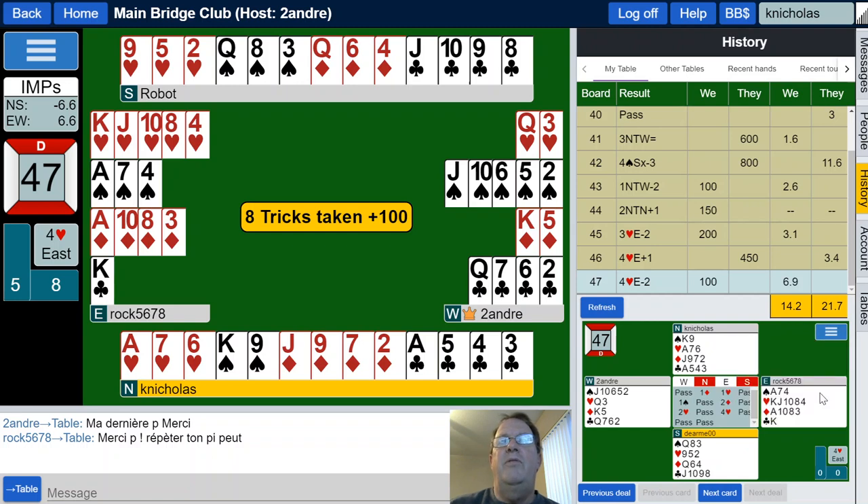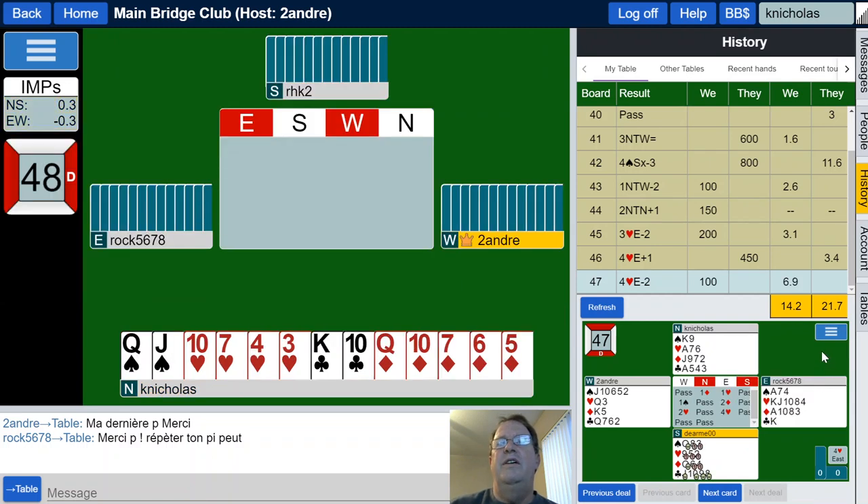6.9 imps for that. I'm thinking down one depending on the lead. Club was not necessarily a good lead there.